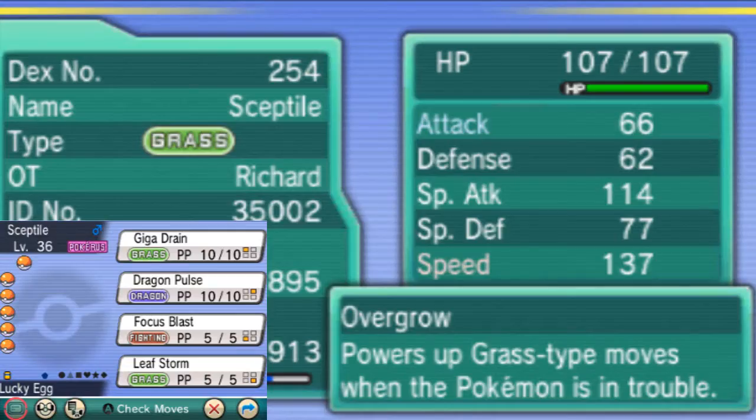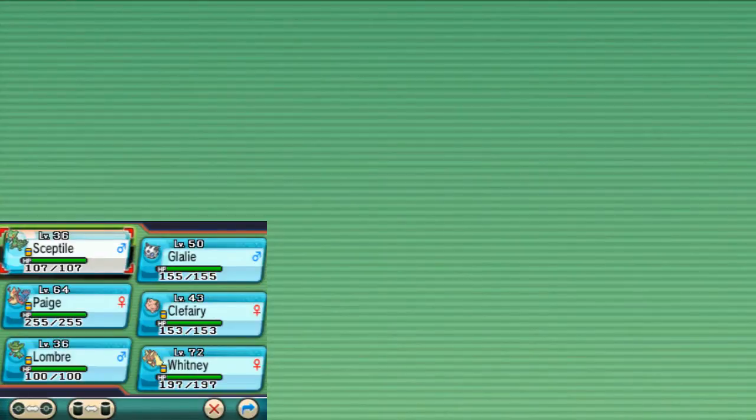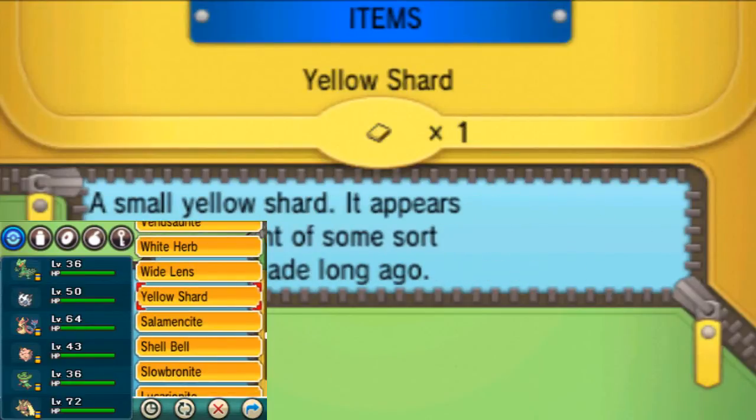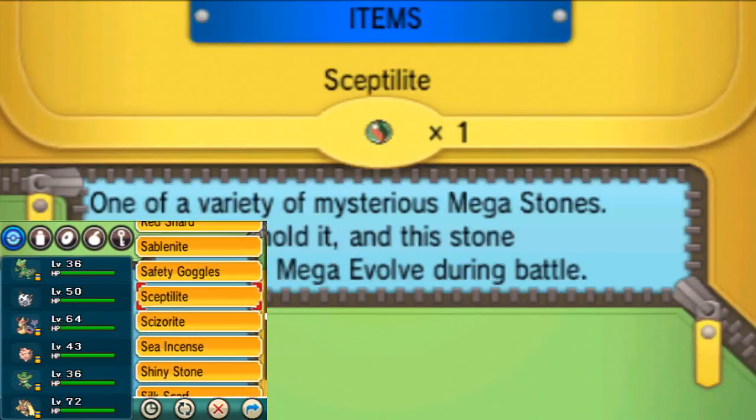We are back with our fully trained, fully evolved Sceptile. Remember: when you are doing your EV training and leveling up, some Pokemon only learn moves through their pre-evolutions. Treecko is the only one that learns Giga Drain, so I had to keep it as Treecko to learn that move before evolving. Dragon Pulse was through move tutors, Focus Blast was a TM, and Leaf Storm — which Sceptile learns at level 46 but also as a relearn move — I used a Heart Scale for. Be sure to check egg moves and move sets beforehand so you don't have to go back to the drawing board.